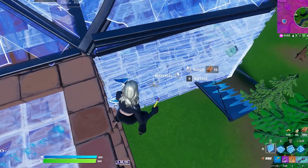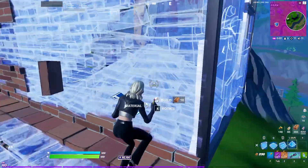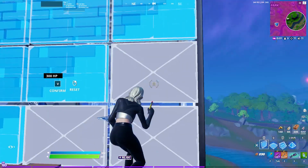Notice how when I place this wall, I'm doing it from almost the floor that I'm on and then I drop down. This is exactly what you need to do to get sneaky piece control on people. Keep in mind how I made this wall edit — I started on the bottom and then dragged up instead of doing it in reverse, so my crosshair placement was really good.